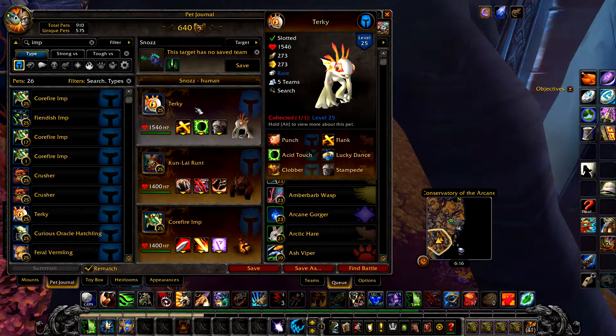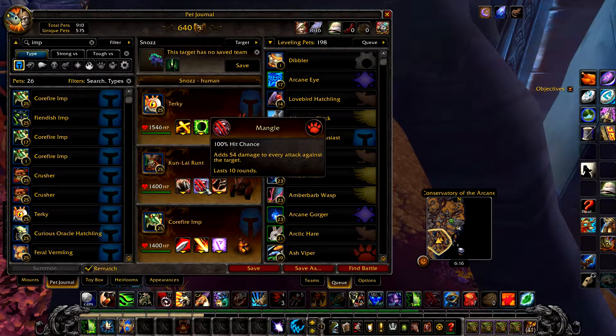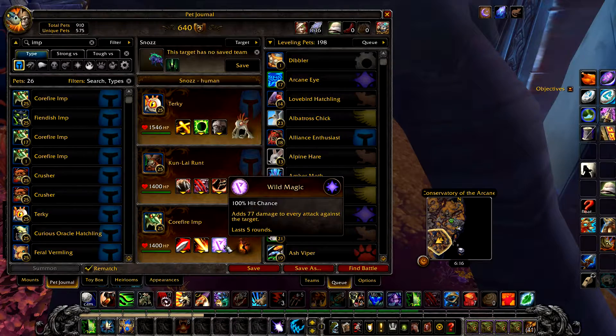For the first strategy, in your first slot you'll be using a Turkey with Stampede. Your second pet is a Kunlai Runt with Thrash, Mangle, and Rampage. Your final pet is a Cawfire Imp with Rush and Wild Magic.